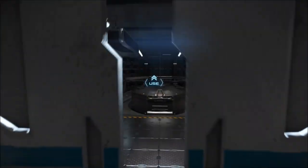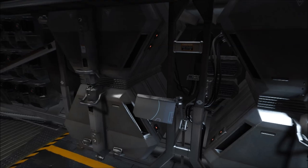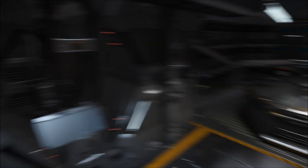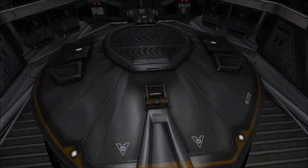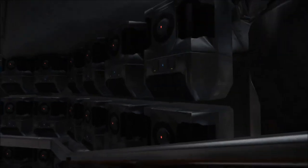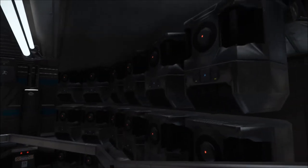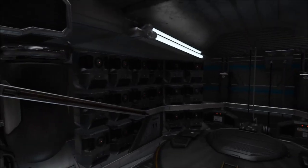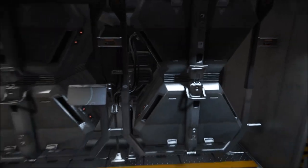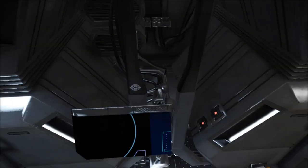Back here it looks like we've got some of the engines, perhaps part of the jump drives, because this ship does come default with a jump drive. This looks like some kind of reactor. These over here honestly look like a futuristic server cluster — they're probably something to do with shields. Everything here is likely reactor, shields, and engine components. There's some warning text but nothing in here is really clickable.